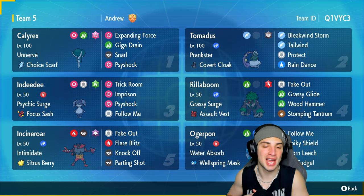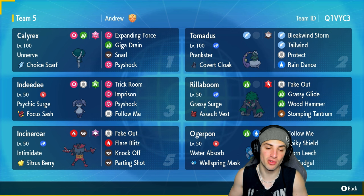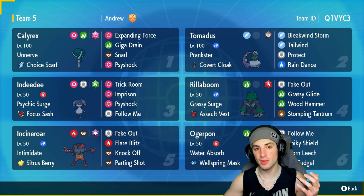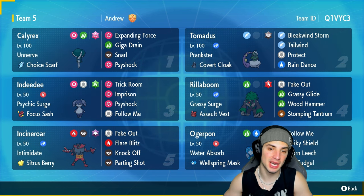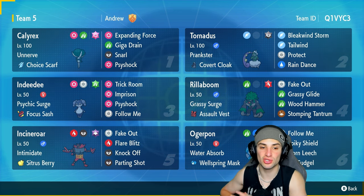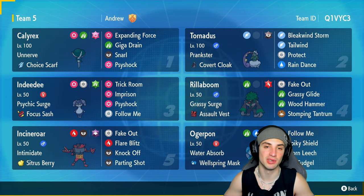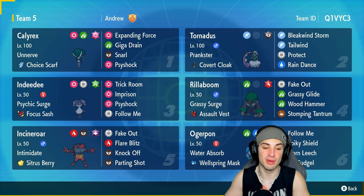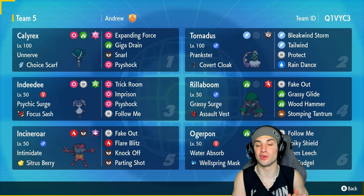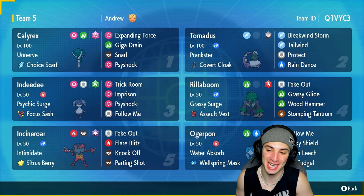Calyrex has Unnerve as its ability and is rocking the Choice Scarf as its item, making it outspeed pretty much any Pokemon. We've got Expanding Force for big time damage, Giga Drain for damage and HP recovery, Snarl for special attack drops, and Psi Shock as a single target STAB move. Other Pokemon on today's team include Tornadus for support with Bleakwind Storm, Tailwind, Protect, and Rain Dance, plus Indeedee, Rillaboom, Incineroar, and Ogrepon.